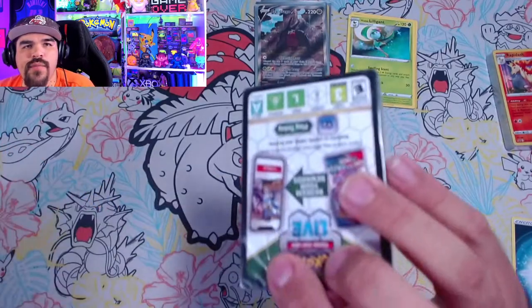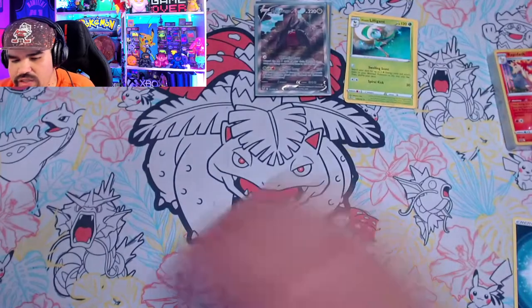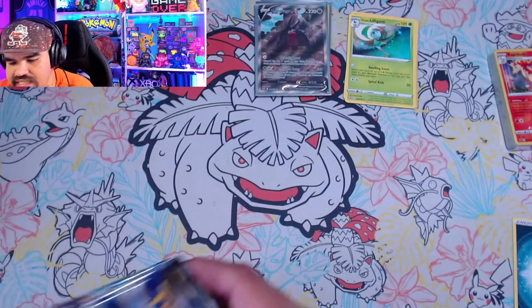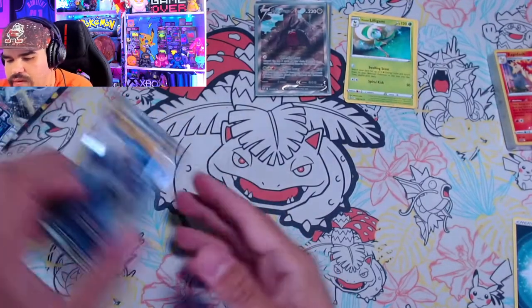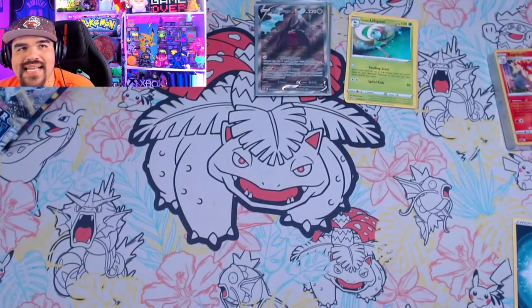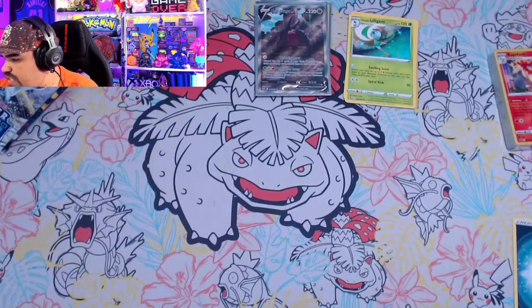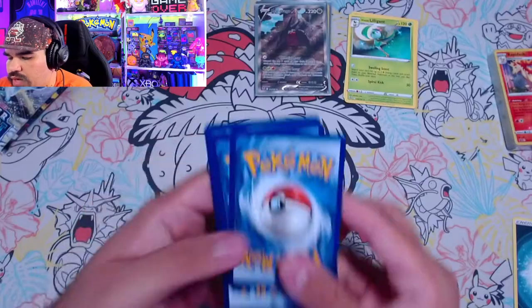All right, we got one more box. Let's see what we get here. I don't know what the promos are in this one. We got a Sunflora — there we go. I still want to get a couple more packs of these pre-release kits. I'm hoping maybe I can find some at my local trading card store. I was out of town this weekend, so I didn't have a chance to go to my normal spots.